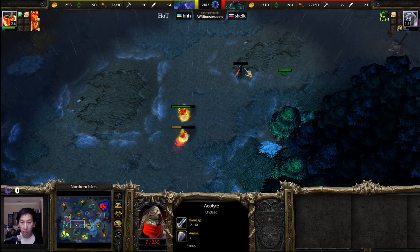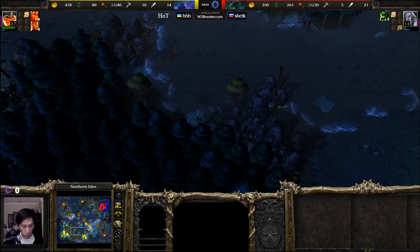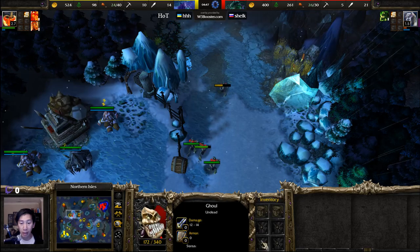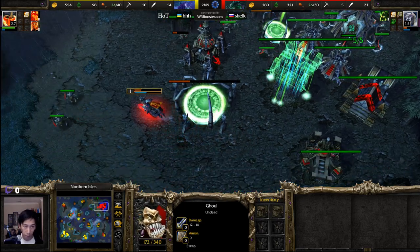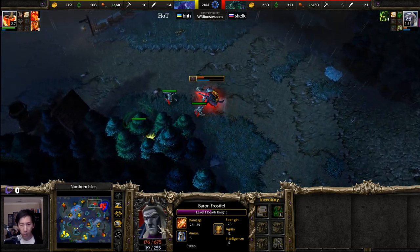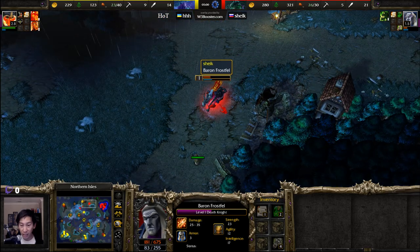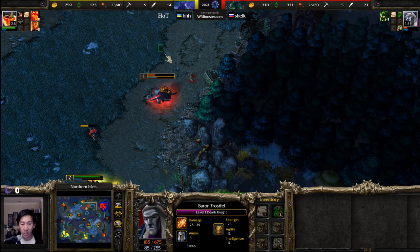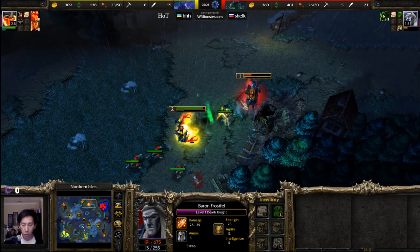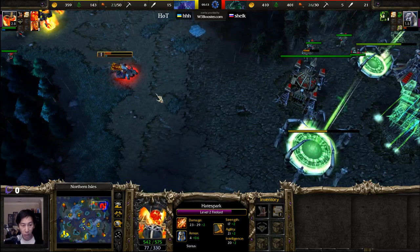One more shot should finish off that acolyte and yes, it will be able to take it down. Coming back — do we have the replenishment potion? Yes we still do. The Fire Lord has not picked it up even though it could use quite a bit of mana. Units are all retreating back. Low hit point ghoul, Death Knight sitting at level one — Chic is in a rather difficult scenario. That detonation actually does quite a bit of damage.